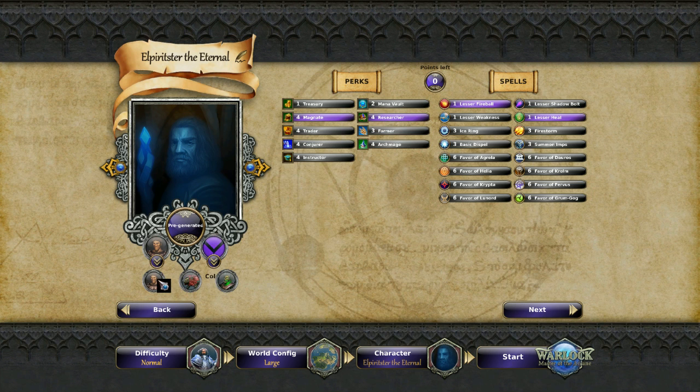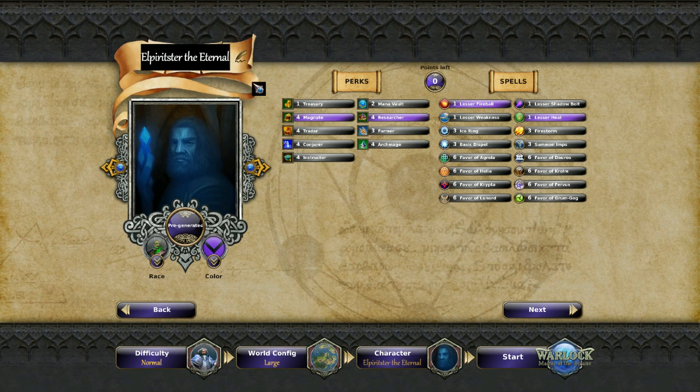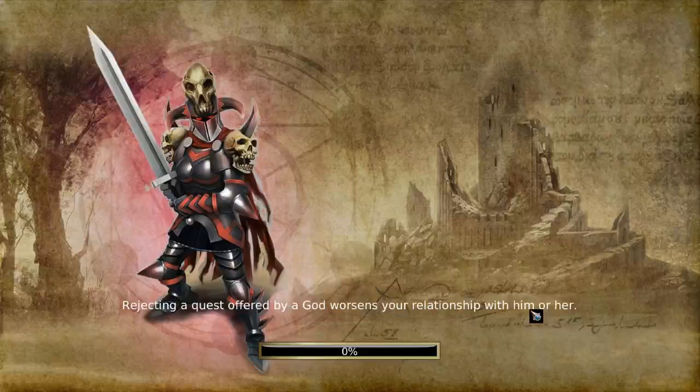There's no tooltip for the races, unfortunately. It looks like humans, maybe some sort of goblin, and some sort of weird freaky - maybe undead races. You know what, let's go with the weird freaky undead race and see what it's like in-game. Choose your color - I'm good with the purple. We can rename ourselves, and we're going to be Quill18. Next, the game will start.